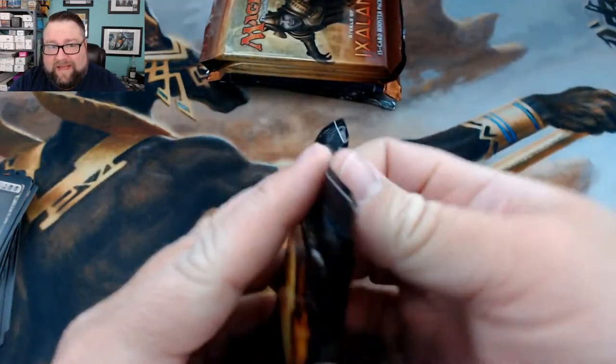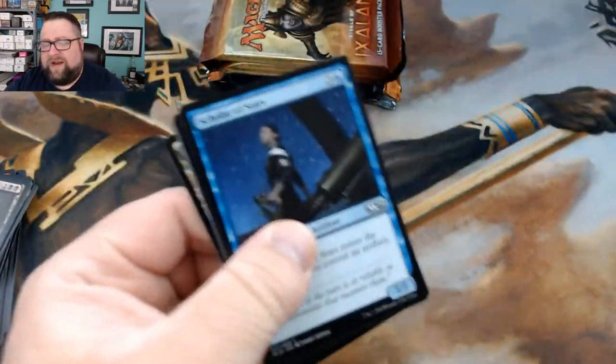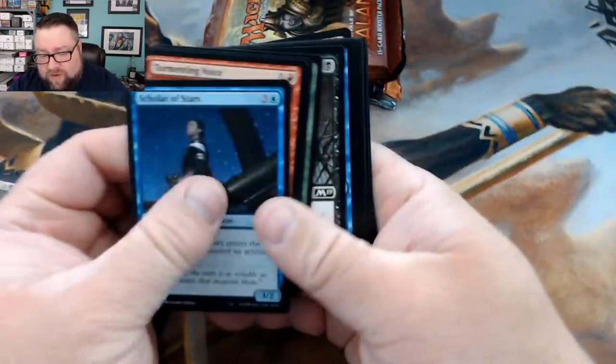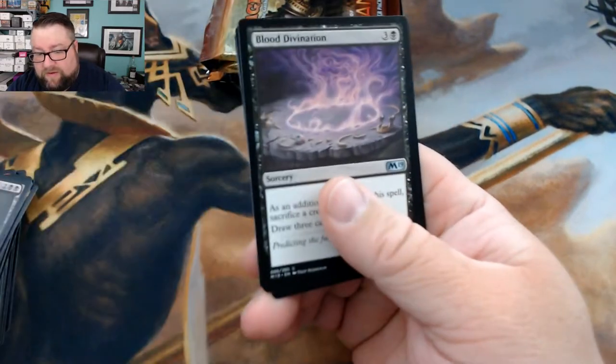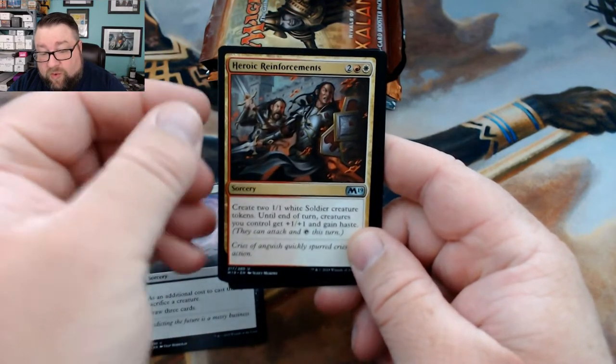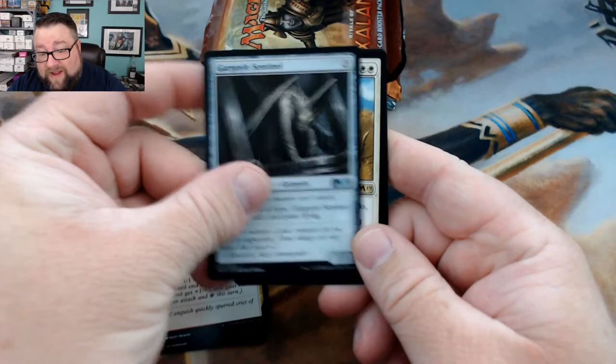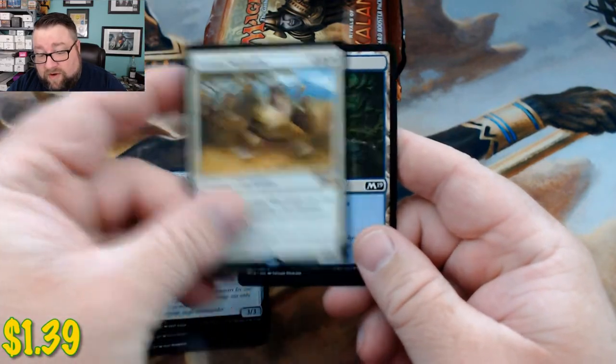Next pack, last one of the M19 / Core 19: Blood Divination, Heroic Reinforcements — another good card — Gargoyle Sentinel, and then we got a Leonin Warleader. Alright, that's not too shabby either.